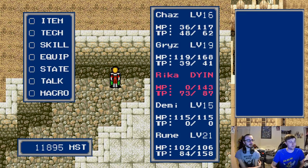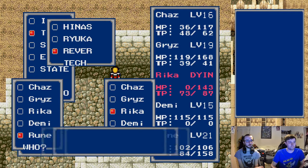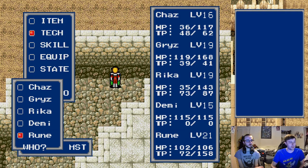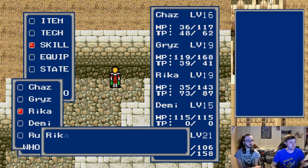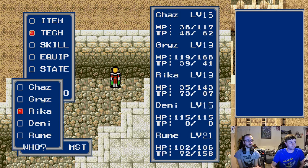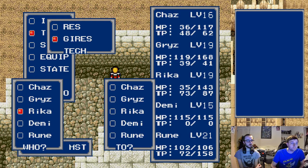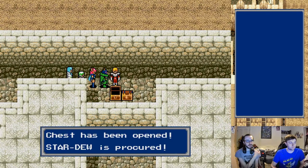Oh these guys are rough. To be fair Rika's higher level than the others so she's fine - yeah she needed to be nerfed, you're right. That was a lot of magic that took - yeah well it's a resurrection. Should I get Rika to heal herself or Chaz? If you were using the Emberwood one, gear rares - that'll be about right. Chaz needs it too. There we go, we're good. As you can see you're levelling around the 20s at this point.